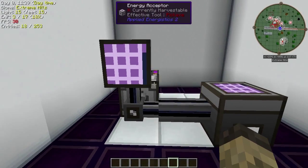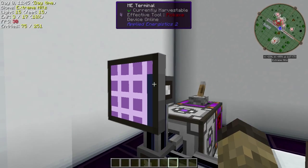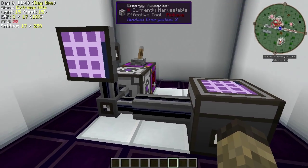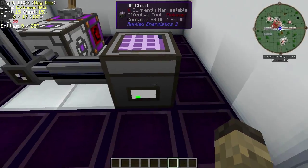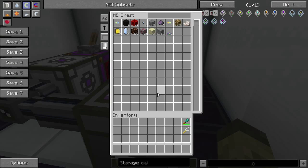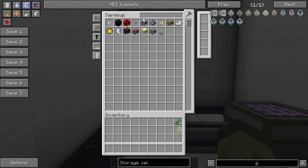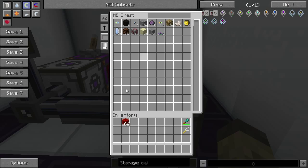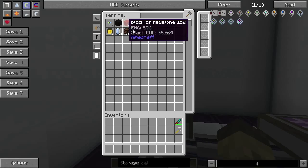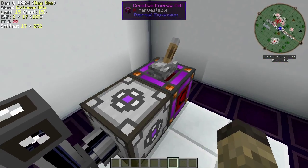Now, a little bit more of an advanced system: we have an energy acceptor and a small ME network here. We can get a bit more advanced with basic non-controller networks, but this is a pretty straightforward system. The ME chest has some stuff in it — same as before — but now we can access it via this terminal as well. I pulled the redstone out and it's no longer in the chest; put it in the terminal and it's now over here. See those lines? Those will become relevant later — I'll explain them pretty quickly.